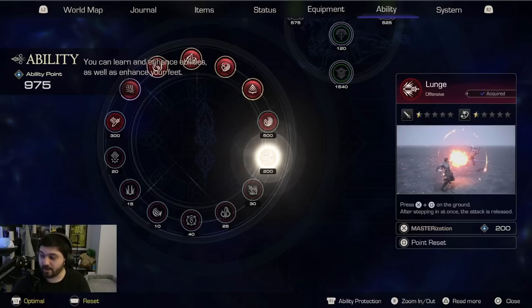Looking at the bottom right, we have ability protection, zoom in and out, read more, and close. Close probably just closes the menu — that's pretty standard. Read more is just more information, which is standard in most RPGs, to get more info about the thing you're currently hovering over. That probably persists through status and equipment, so you can look at stats and effects. Zoom in and out is just a basic menu option.